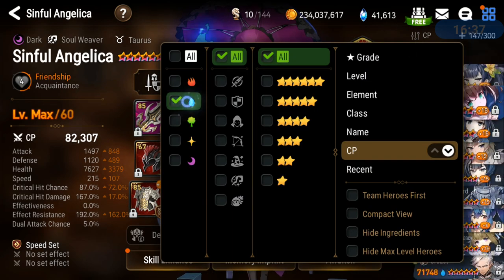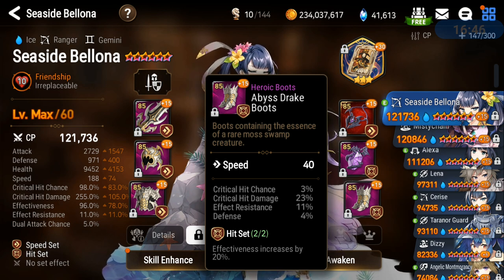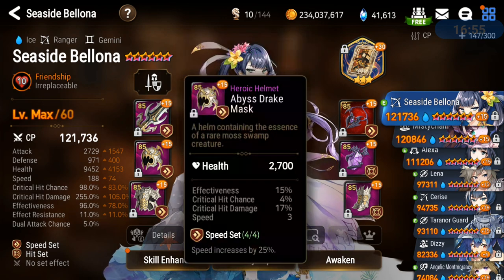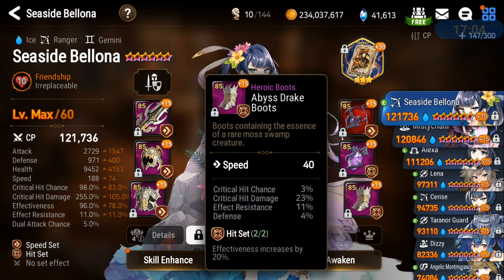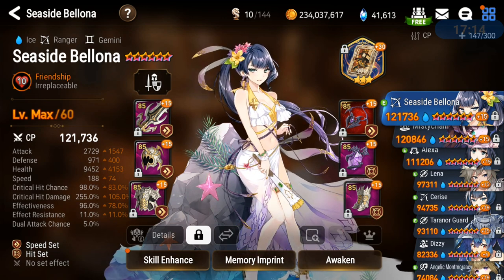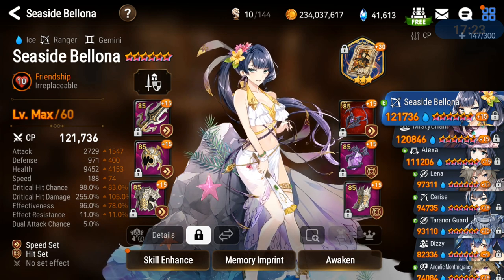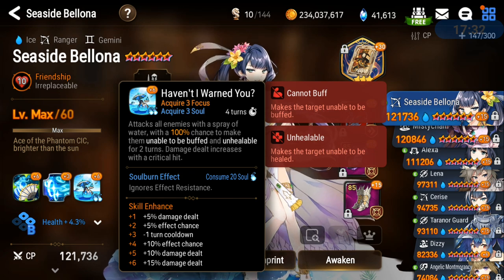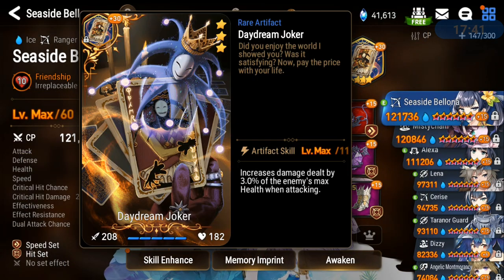Seaside Bellona has speed boots, which isn't ideal — you usually go attack percentage for PvP so skill 2 deals as much damage as possible. But she's geared for PvE with a ton of effectiveness; you only need 65%, but my gear has a bunch all around, so it still works fine in PvP. For crit chance, you can go with 85% as ice because you get 15% crit chance free from elemental advantage. My skill ups are maxed out — you've probably invested some Molagora into her if you have her since she's definitely broken.